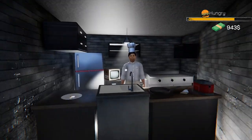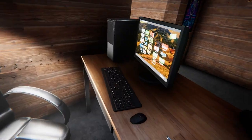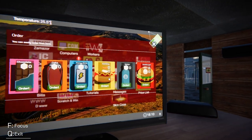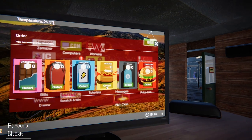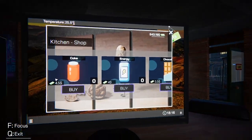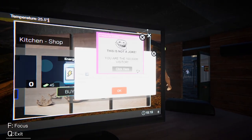You'll immediately notice that you're able to walk in here, because usually it's locked, and you have your own chef — how cool is that! We're gonna go to Order, and you can literally go here and order whatever you want. We can order one hot dog, but we can't order it yet because we first have to go to the kitchen and buy ingredients.